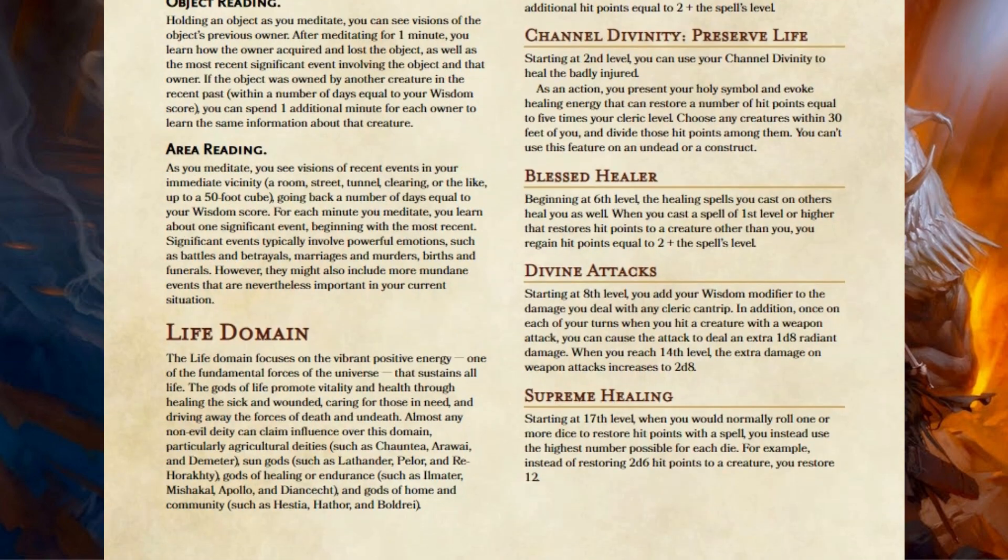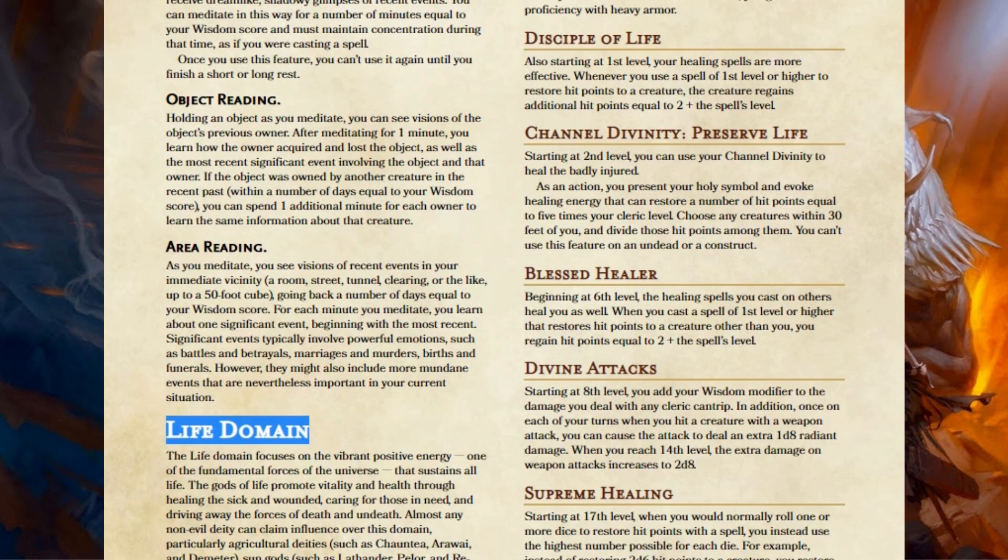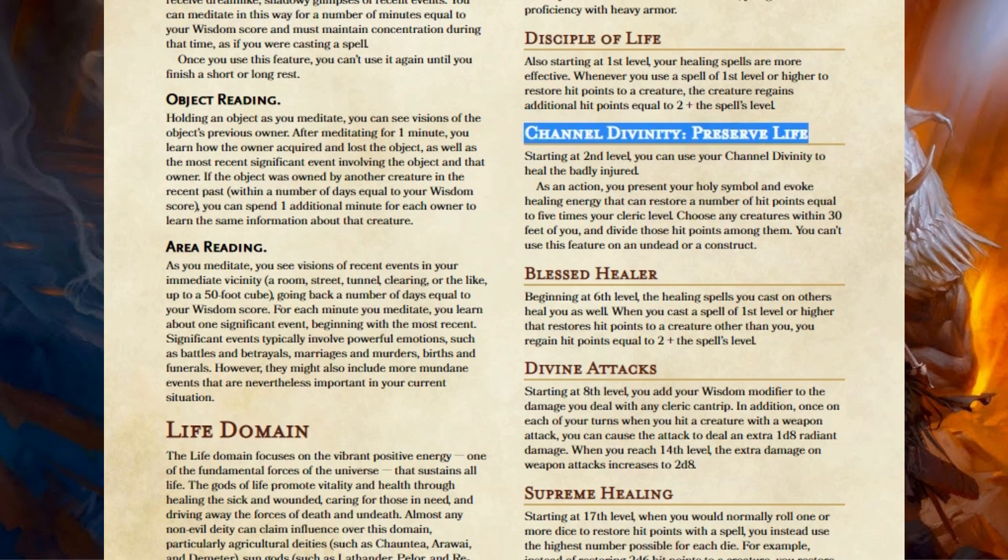The next subclass is the Life Domain — a lot of people's favorites. There's really just one ability in Life Domain I don't like as written, and that's the Channel Divinity, Preserve Life. Here's how Preserve Life ends up working as written in the Player's Handbook: you're in combat, everyone's taking damage, it comes to your turn as the Life Cleric, people are saying they need healing, you think 'I want to heal everybody,' time to use my Channel Divinity, Preserve Life.